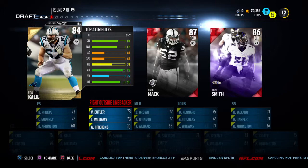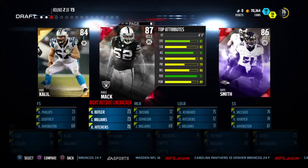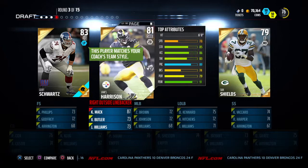Next round we've got Ryan Khalil, Khalil Mack, and Daryl Smith. Daryl Smith is only 75 speed — that is not going to do it. We want a faster linebacker because we're going to be covering over the middle. So we're going to pick up Khalil Mack — he's the best pick and we already have a center.